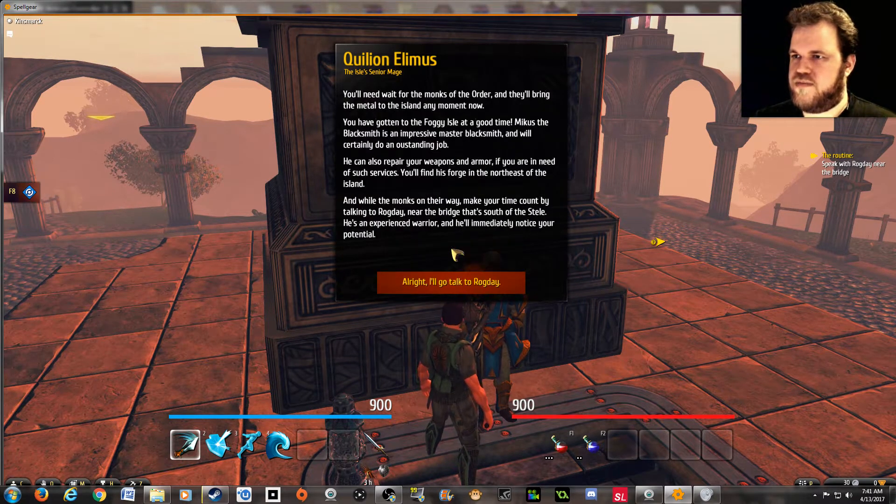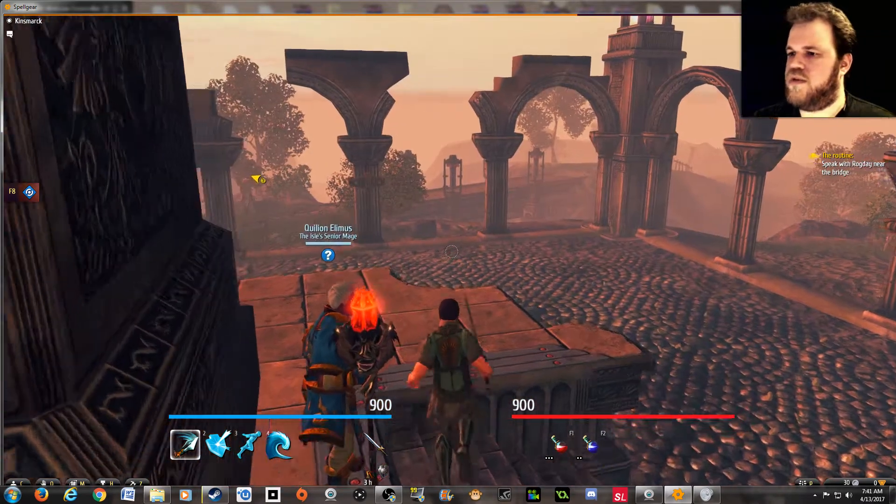Is there a way I can get those weapons? You'll need to wait for the monks of the order — they'll bring the metal to the island any moment now. Smiths can repair weapons and armor. Monks are on their way; make time count by talking to Rogday. Let's go find this guy — oh, he's right here.